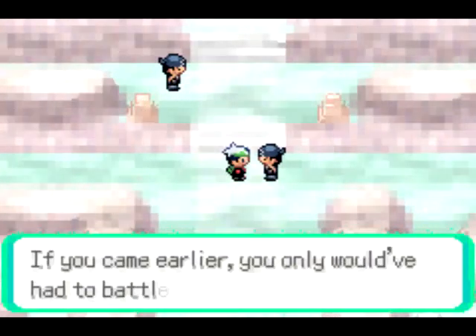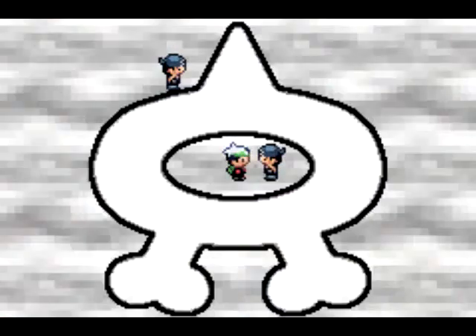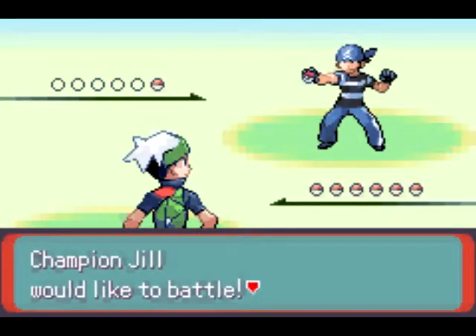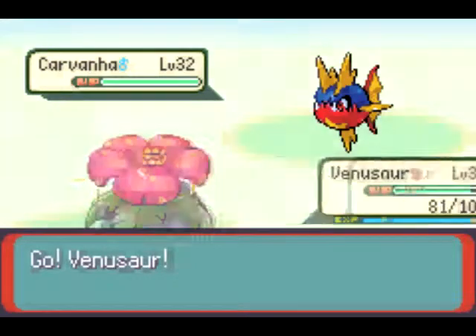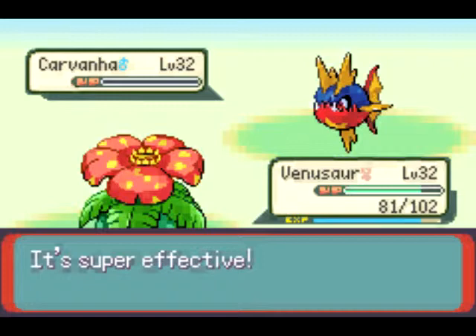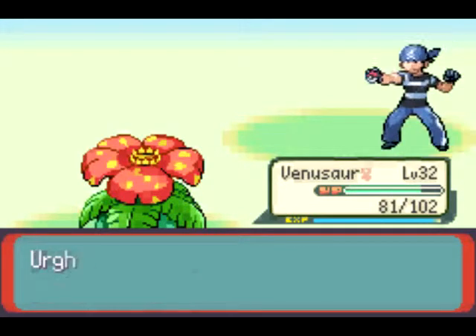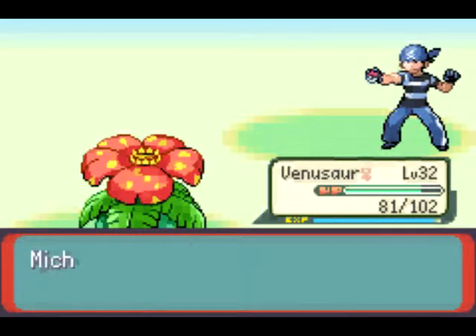Too bad for you — if you came earlier you would've been battling the whippy Team Magma, but since you arrived now you have to take on us tuppies. I wanted to battle Team Magma — it's not very often I get to battle the Team Magma Mafia. That's what I'm gonna call them now. Venusaur is gonna handle this like it's a job — Razor Leaf, you're dead! We defeated Champion Jill. That was so easy, even TwitchPlaysPokemon could do it. We got 640 gold doubloons for winning.